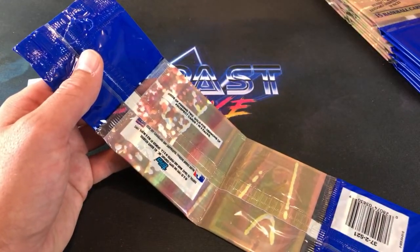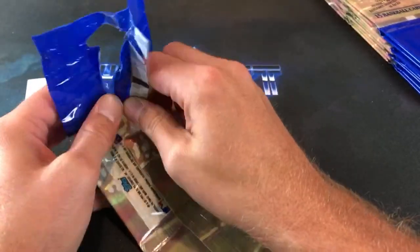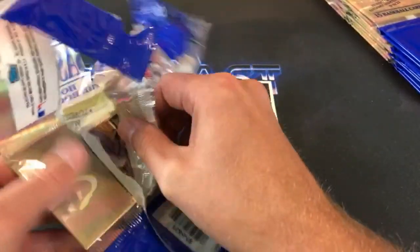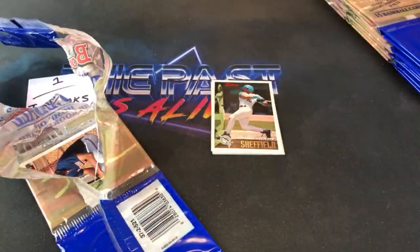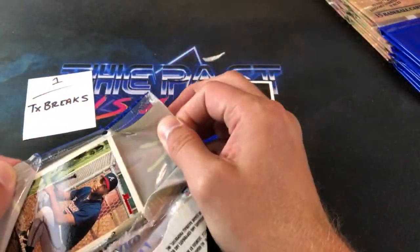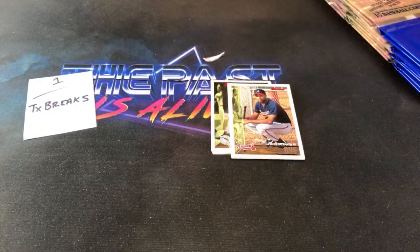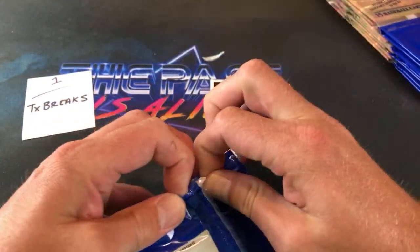Chris asks how much a full box of these goes for. A 36-count box of regular packs sells for about $150 — they might be a little more now. These rack pack wrappers are awful; I almost didn't want to open these because they're very hard to come by. I've got to cut them — they're too difficult to open. I don't want to be responsible for destroying somebody's potential nicely crisp PSA 10 Vladi. Hopefully there's one in here. These are definitely worse than the trash bag Score packs — by far worse.